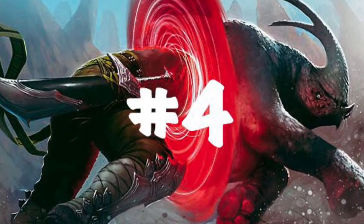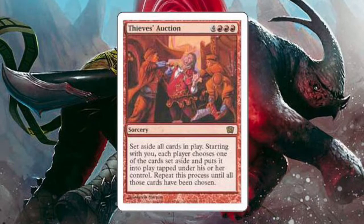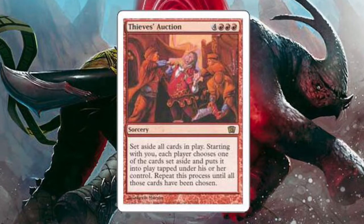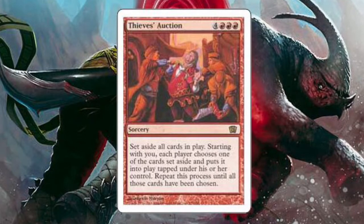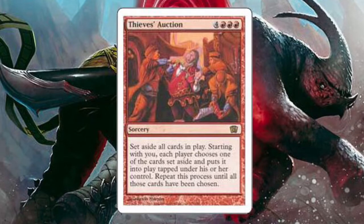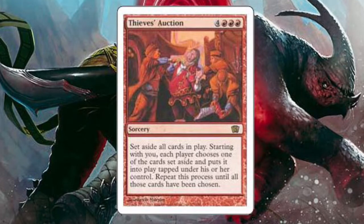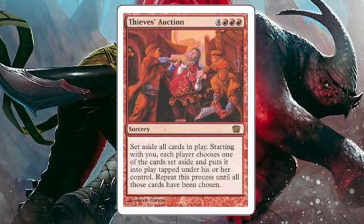Sneaking in at number 4, we have a classic Chaotic card, Thieves Auction. Even the art on this card is stellar — they're straight up mugging this guy in the street and just tearing his clothes off. Imagine playing this card deep into a long game. While everybody's busy clogging up their boards, you're scheming, trying to figure out which permanent you're going to steal first. Be sure to keep your Salt Shaker handy whenever you play this card. There's going to be a lot of Nerd Rage.